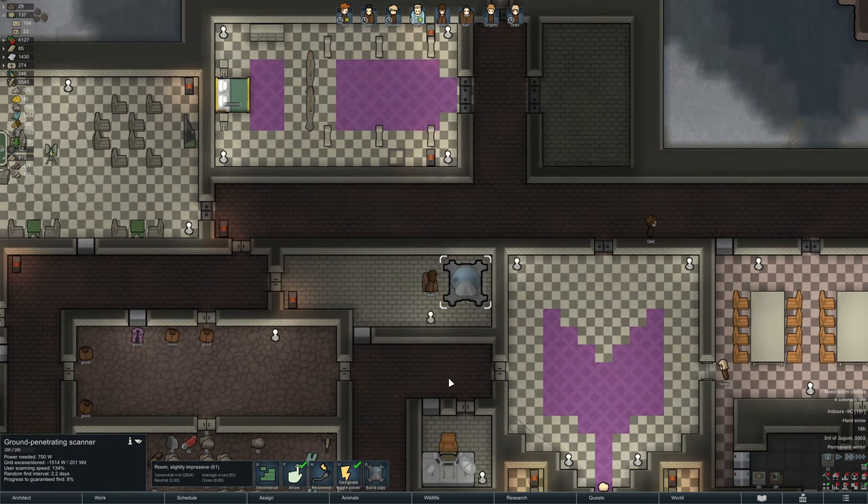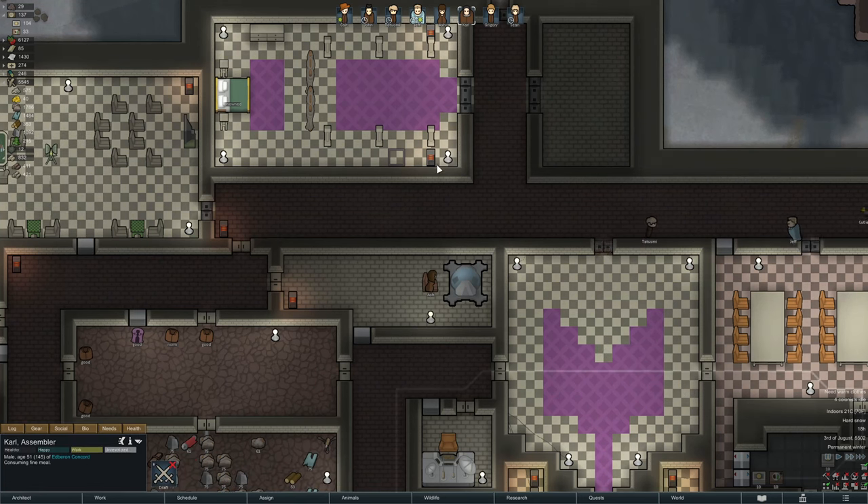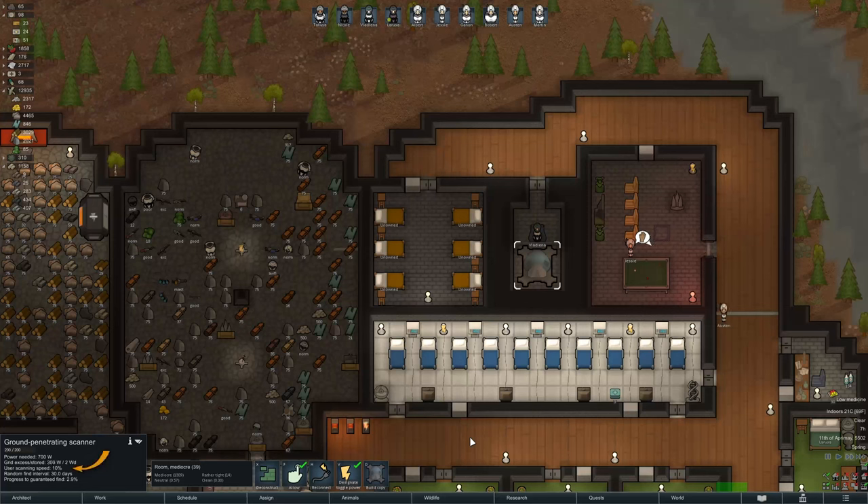Once built, the ground penetrating scanner needs a colonist with a research work task to operate it, but unlike a research bench, you can assign a colonist to work on it. Progress speed is linked to the colonist's intellectual skill, with higher skilled colonists being able to find deposits faster.